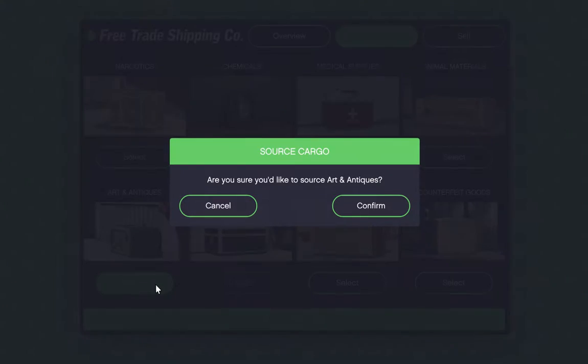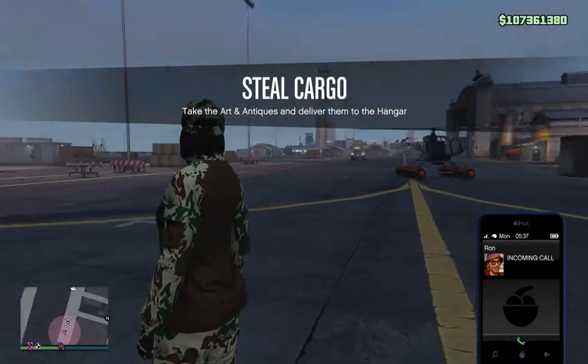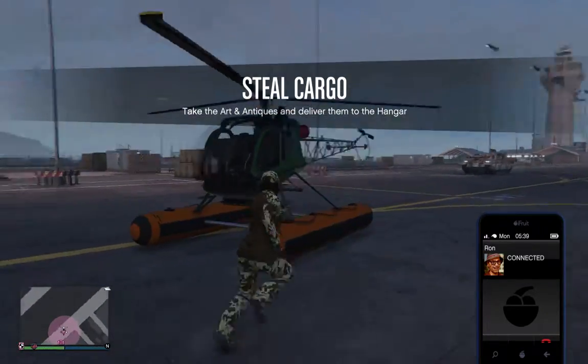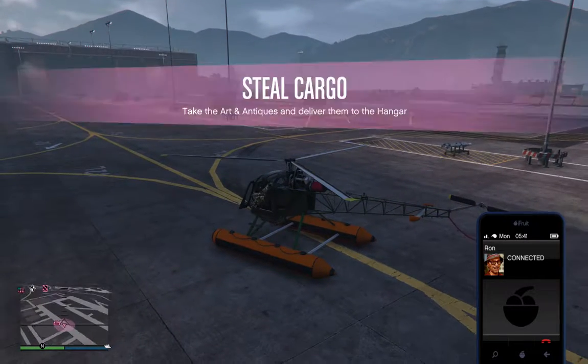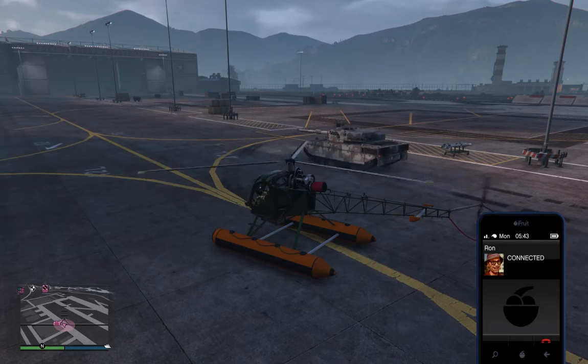We're going with art and antiques — I've got seven crates so far, so three more and I've got enough for a sale. I can sell anytime, but I need three more for a bonus. Someone's already had the bright idea of moving this cargo out of state. It's pretty well guarded — I just need to get through their men, get the plane, and bring it to the hangar.